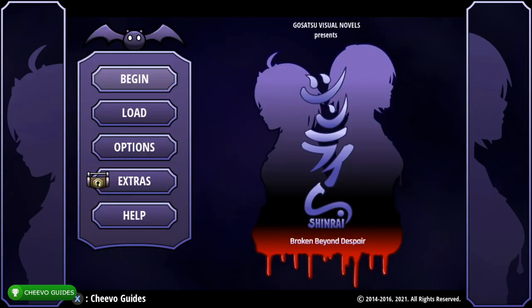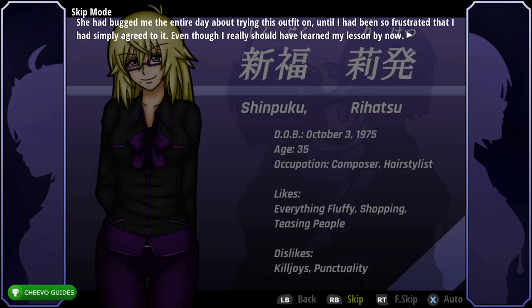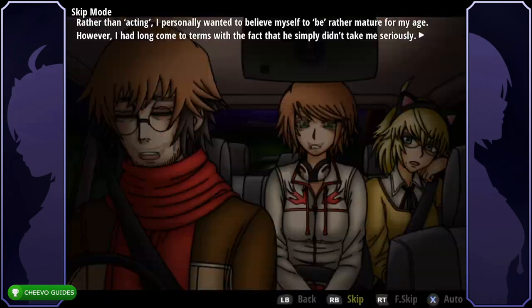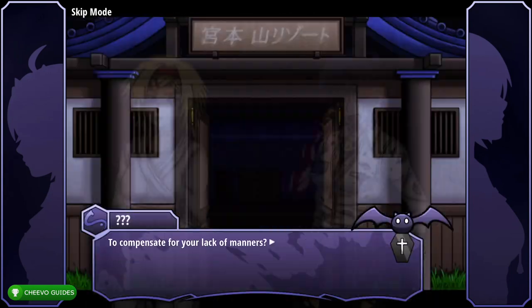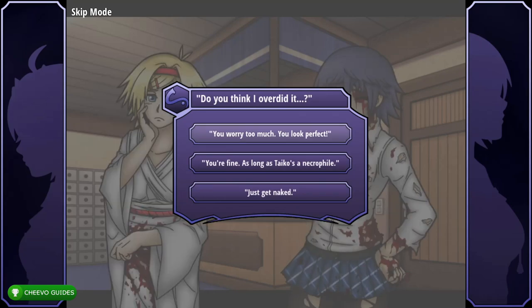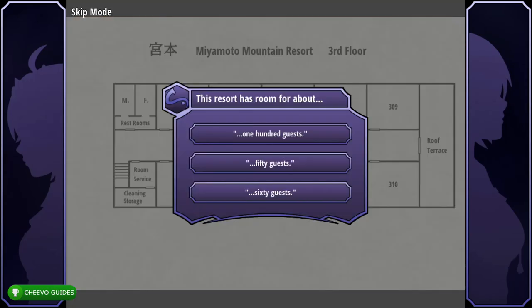Once you start the game, press RB to start skipping through the dialogue and fast forward. If it stops at any point, press RB again to resume. At your first dialogue choice, choose 'You worry too much, you look perfect' — the top option. For the next one, choose the middle option: 50 guests.